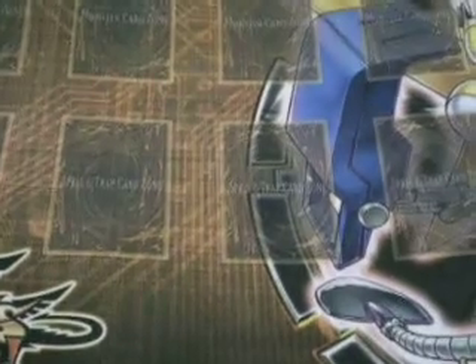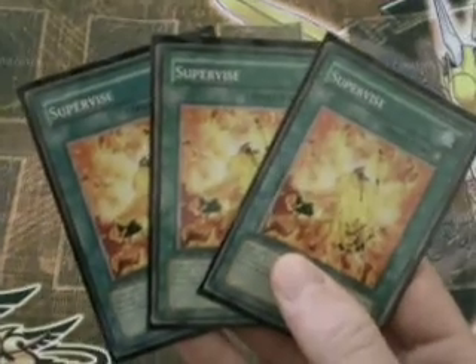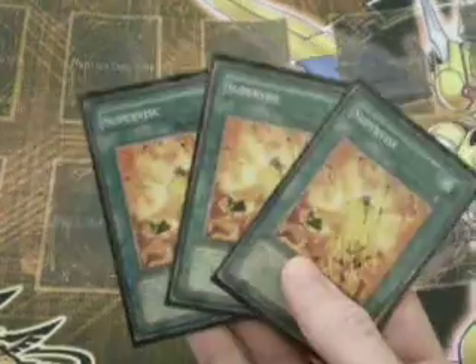Monster Reborn should be obvious for this build. Dark Hole. Giant Tornado. We don't run Cold Wave because we're too reliant on our spells and traps. Two MSTs, which we're running instead. Three copies of Supervise — this is a GigaVise deck, so we need some equip spells for Power Tool to go search for. Supervise is an amazing card for you; it really lets you create a lot of card advantage very quickly.